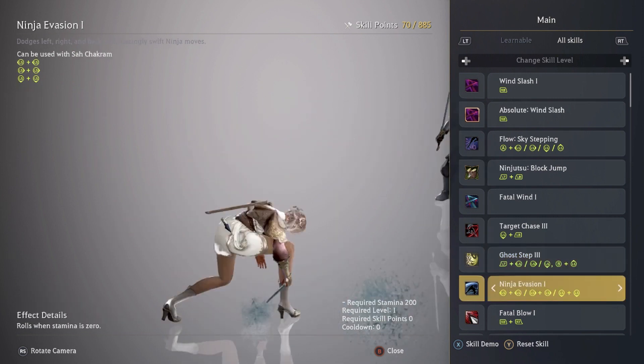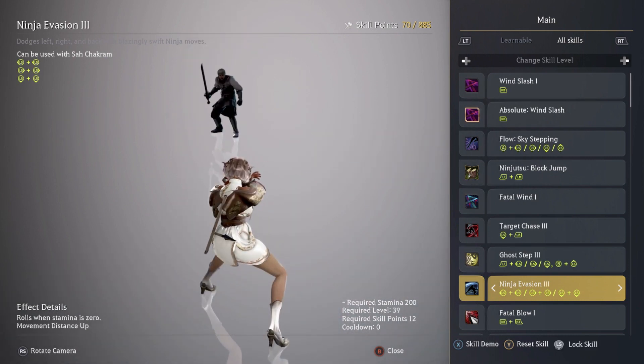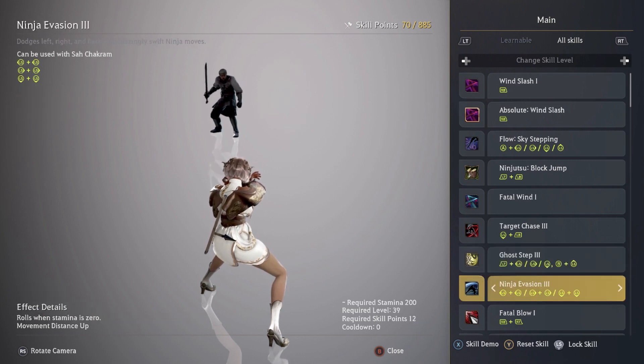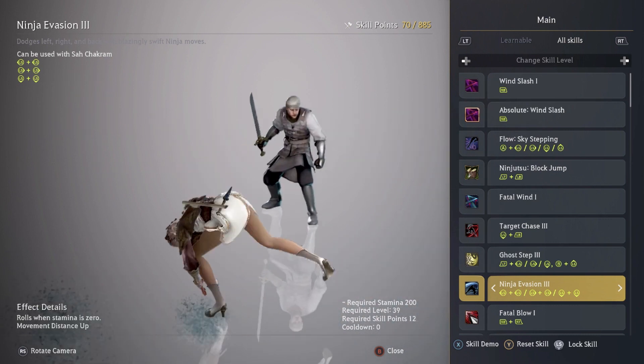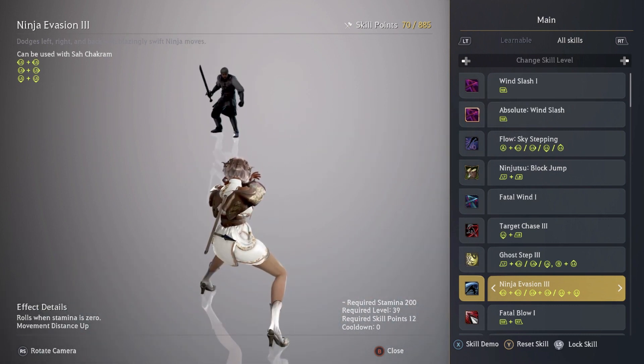Night Evasion — you can keep this at level one if you want, but I decided to max it out because I like the movement distance it gives after you use a Ghost Step. That's completely up to you; you can try it out and see if you like it, but I maxed it out at level three.